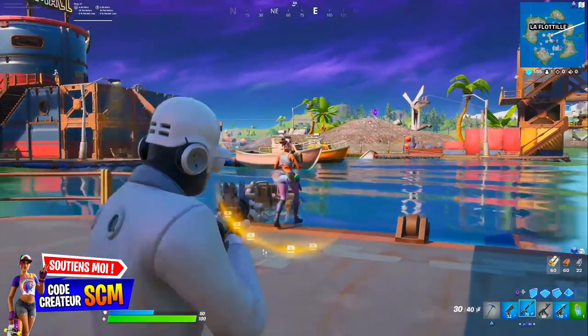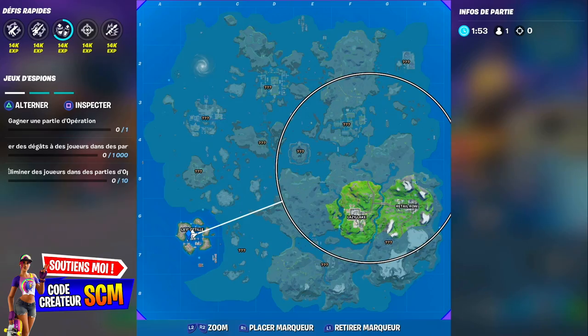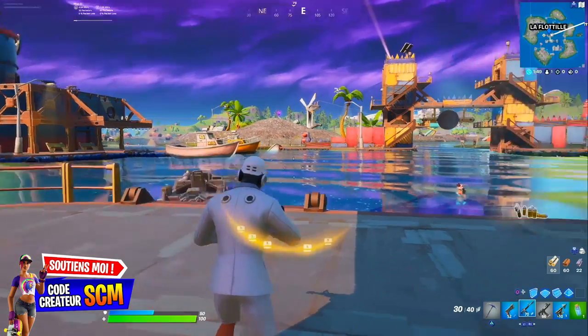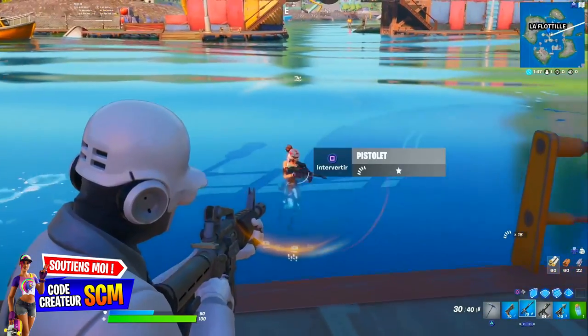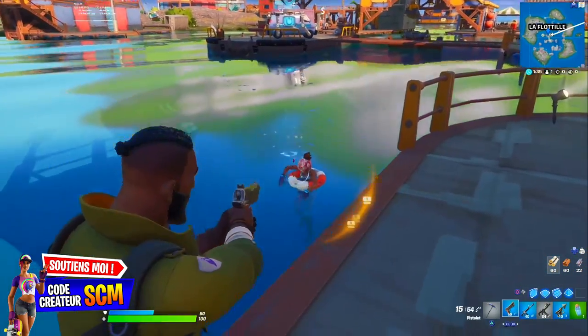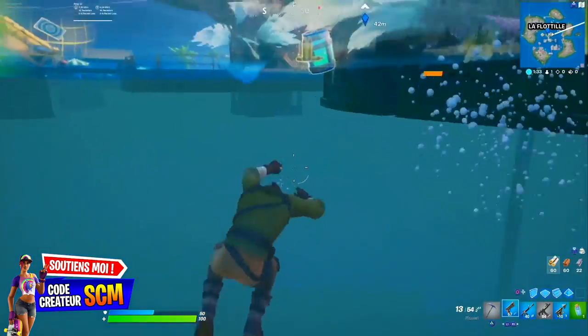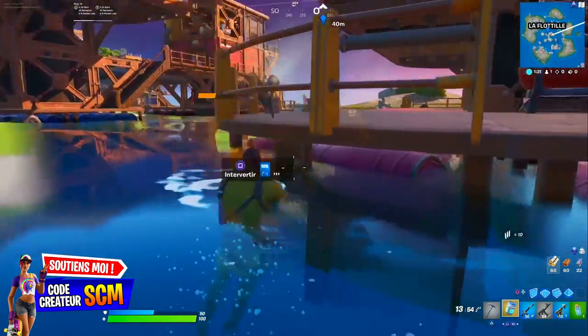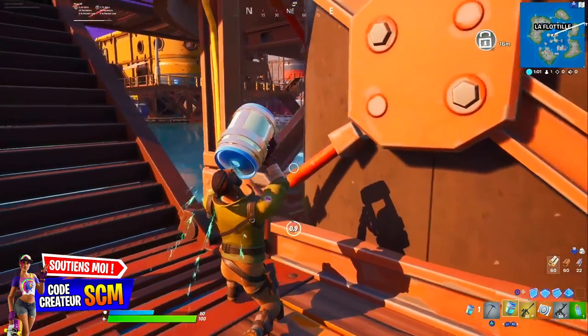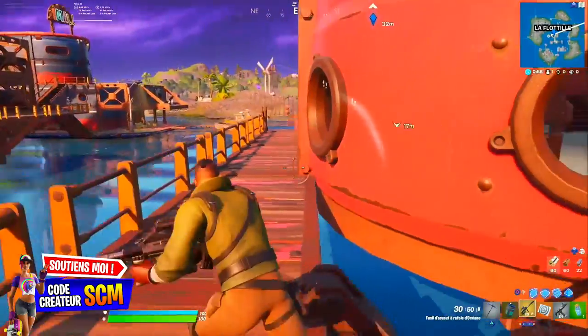J'ai gardé le meilleur pour la fin : le troisième coffre, c'est à la Flottille. Le boss, c'est Océane. Elle peut se trouver dans l'eau, donc faites attention. Quand vous l'avez trouvée et tuée, elle va vous donner une gourde du brave illimitée. Vous utilisez la gourde du brave et elle se recharge en une minute plus ou moins.